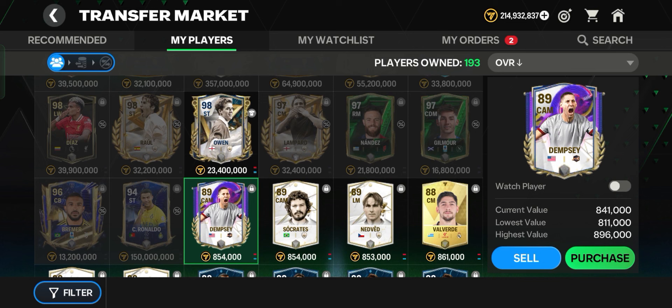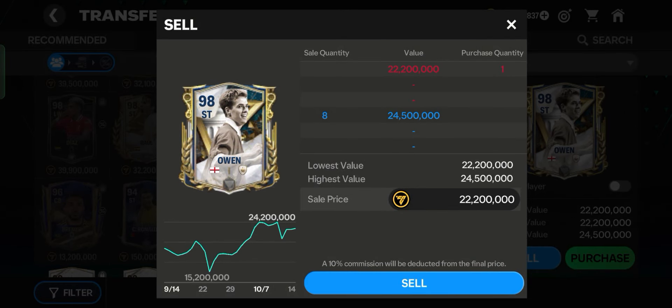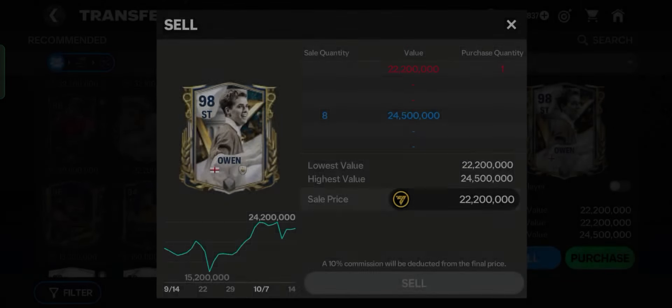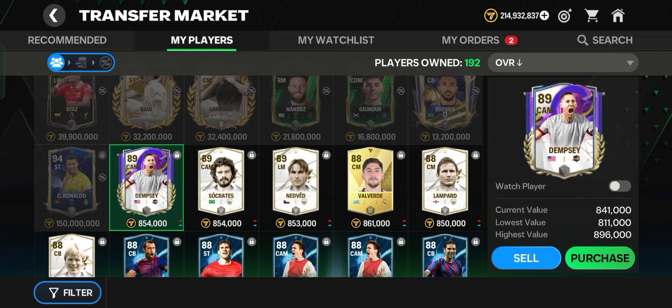In order to be number one on the list, as soon as a buyer appears, it will be your player that gets bought first. That is how to sell your player in a market filled with 999 sellers. If you got value from this video, please drop a like and subscribe for more content like this.